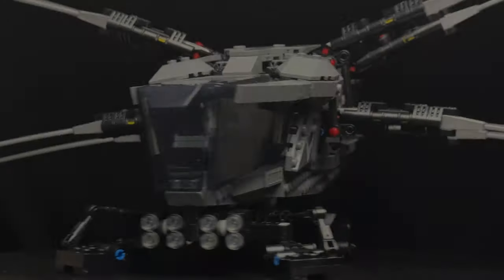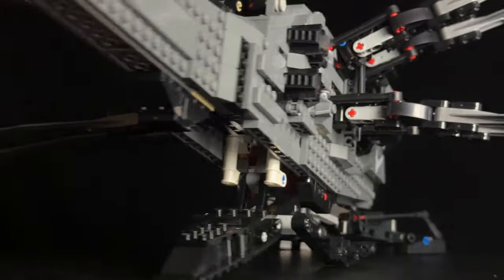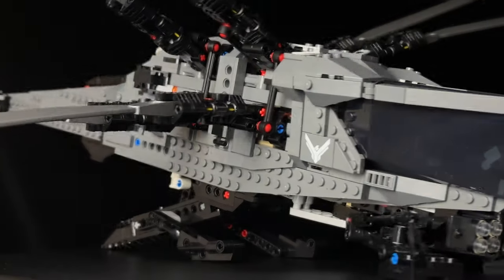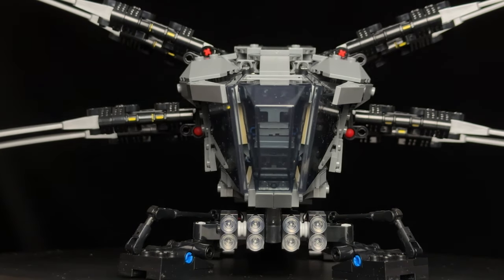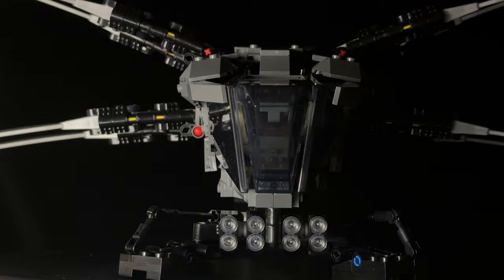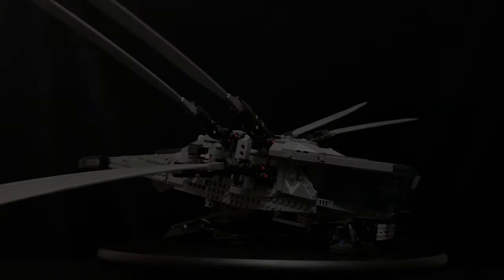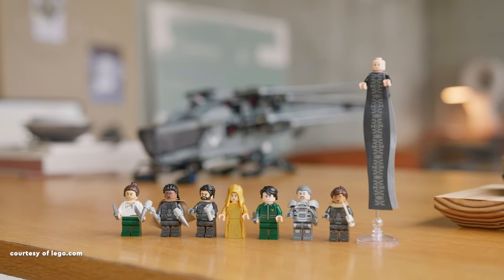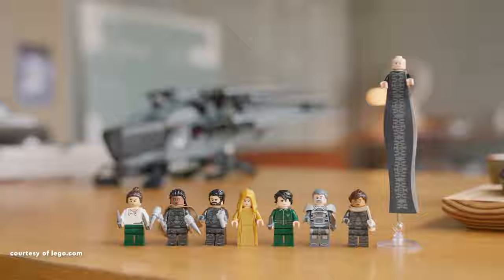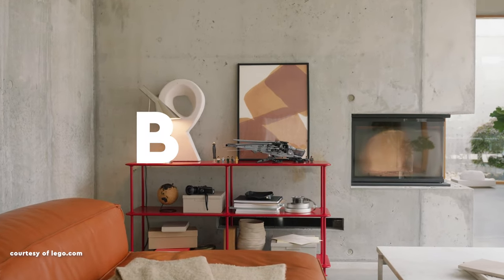Its long blades open and close smoothly, exhibiting impressive functionality and design. When opened, they can also flap, enhancing interaction with the set. The cockpit features exclusive smoke black or transparent black pieces, opening on both sides to reveal a modest interior with a control panel and joysticks. This set also includes eight minifigures, featuring the most significant and iconic characters from Dune Part 1. For me, this set is definitely a build.